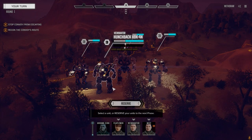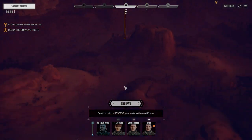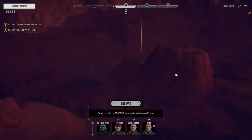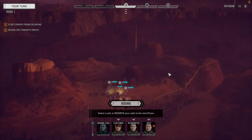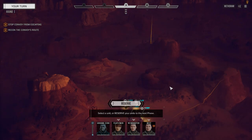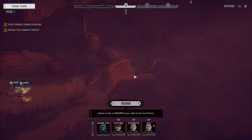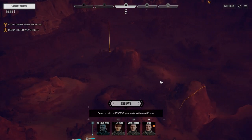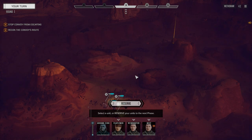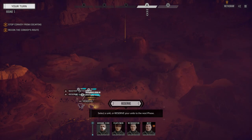Hey, what's up everybody, welcome back to another episode of Rogue Tech. Today we've got a couple things planned. First thing we're gonna do is hit this convoy hard. We learned through nefarious means that this convoy is holding components we can use to fix our habitat pods on our Argo. Our other lance, our pirate lance, is protecting our rear.